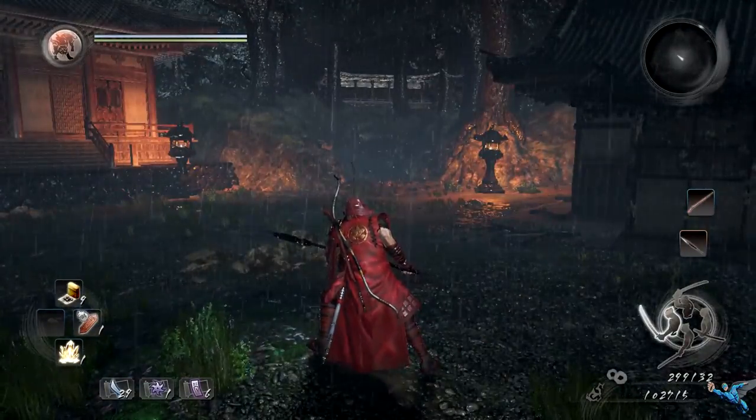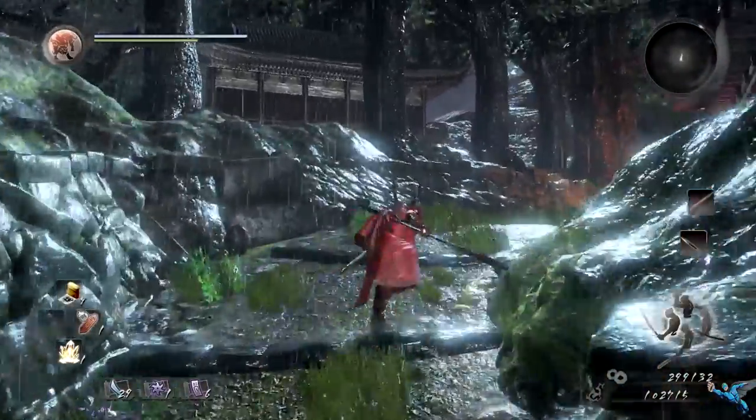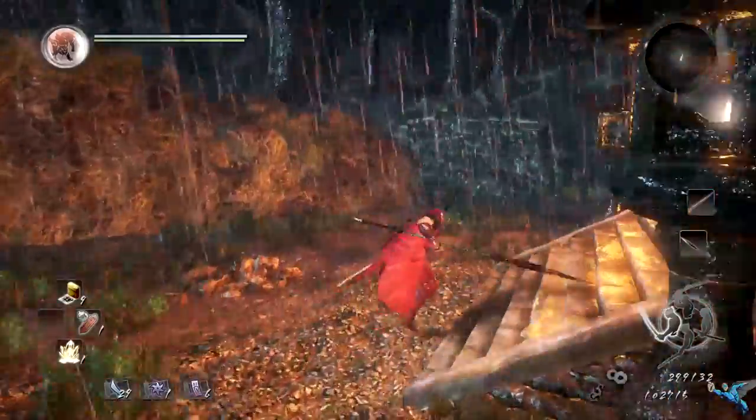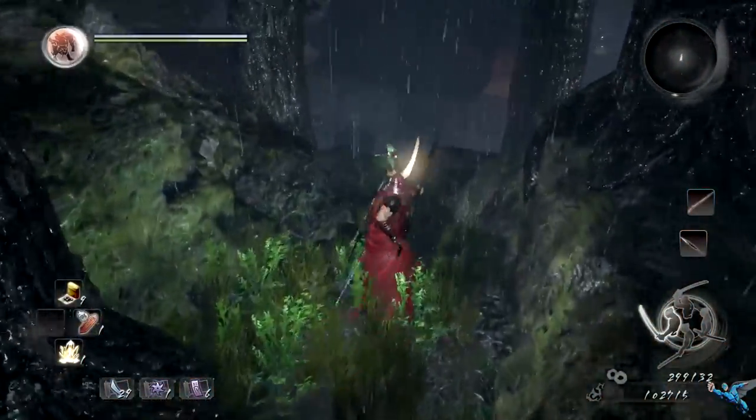Number two is right after you destroy the giant crystal — watch out for the hole, by the way. Head up the hill and keep going until you pass around the building. You can take a left, but you actually want to take a right up a short little hill, and that's where the Kodama is.